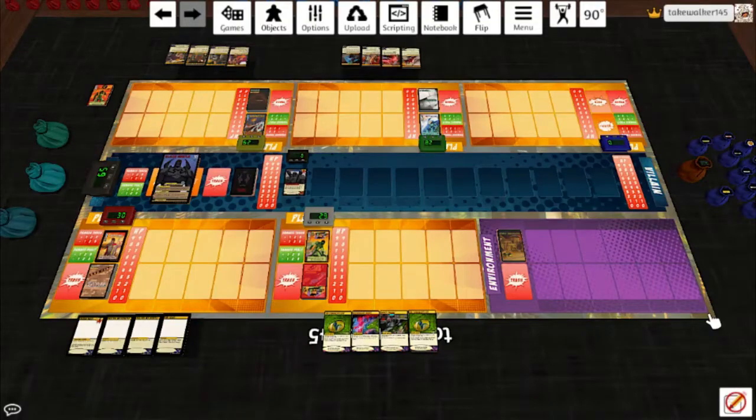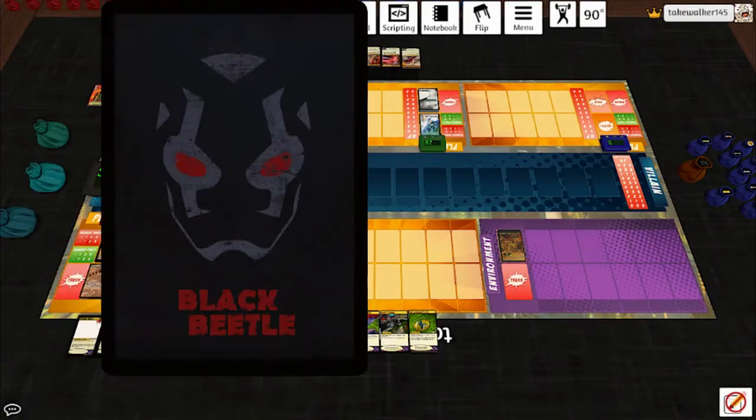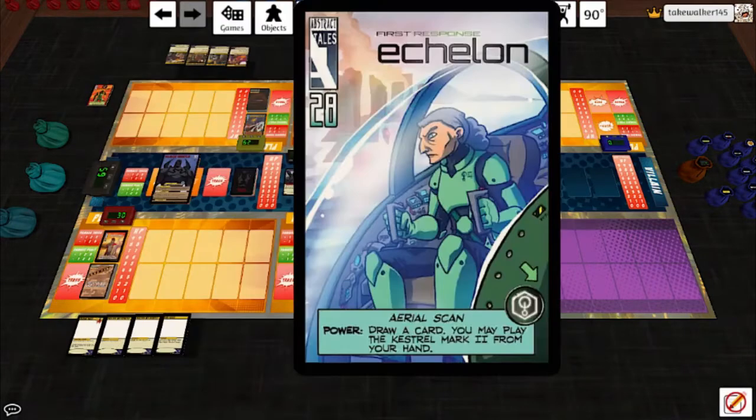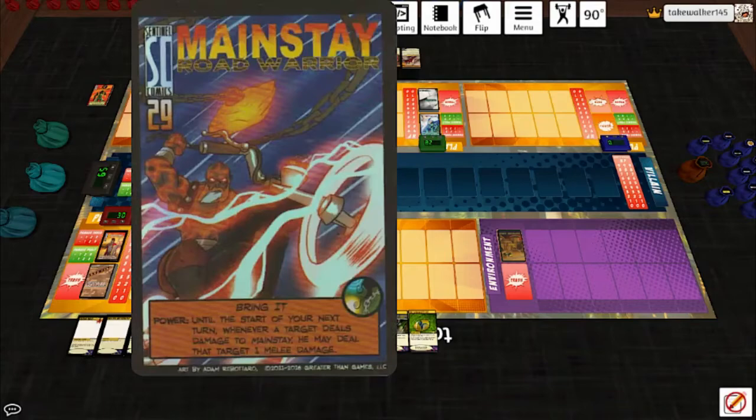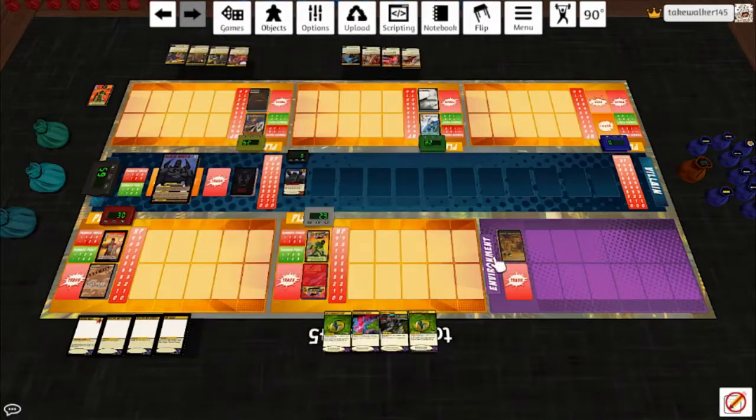Happy Sentinels Tuesday everybody! Starting off with a custom villain this month, specifically Black Beetle - he is Blue Beetle's nemesis. Look at that guy, he's enormous, he's intimidating. Check out this sick card art on the back of the deck. Our team today is First Response Echelon, Mainstay, Road Warrior for the Void Guard, follow-up episode Letters Page. I brought back Centurion, and we have the Naturalist, and we'll be fighting in Fort Adamant.